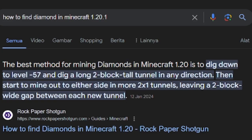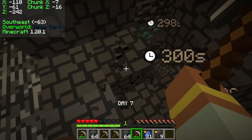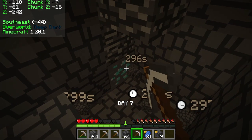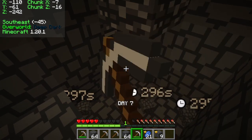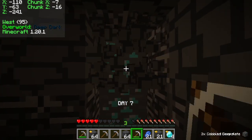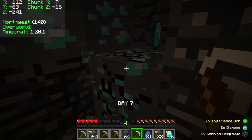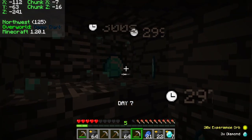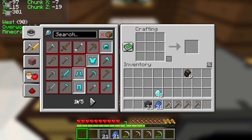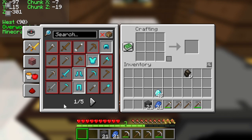We have to dig down as far as minus 57 blocks to get diamonds — let's do it. Here I use an iron pickaxe so I can get diamonds quickly. Finally we find the diamonds, so we can make armor and sword with them. I will take all the diamonds here — the sound really makes me satisfied. These are the diamonds I managed to collect — quite a lot and enough to make armor.